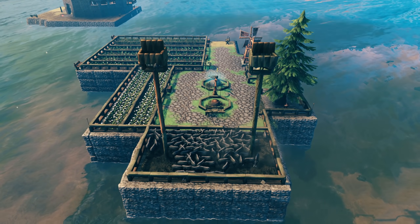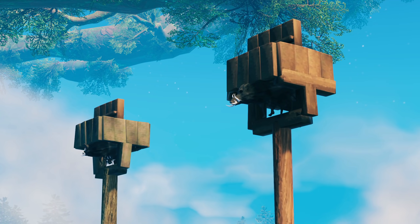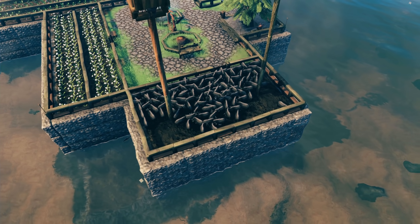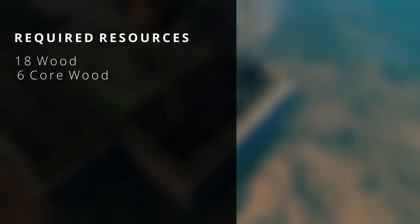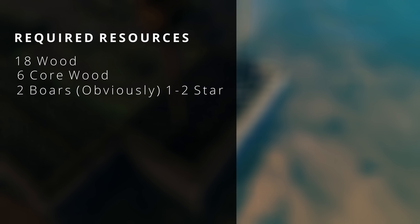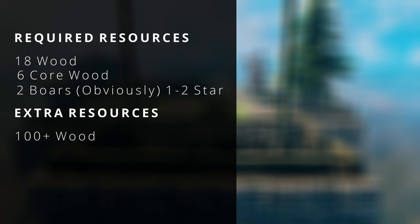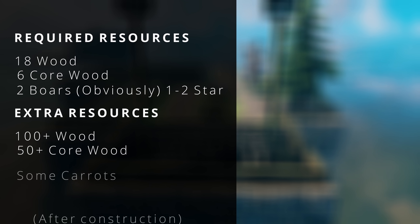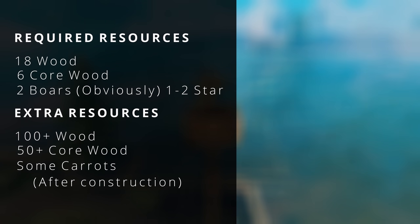Step one: preparation. You will need at least two tamed boars to get started. I recommend breeding them normally close by until you have a good amount. The resources needed are 18 wood and 6 core wood. Please note that this is only for the cost of the build — you will need more for temporary structures we'll be building later. I recommend a couple hundred of each just to be safe. Also, don't forget to have some carrots on standby. Other foods do work, but carrots are the easiest to work with because of their shape.